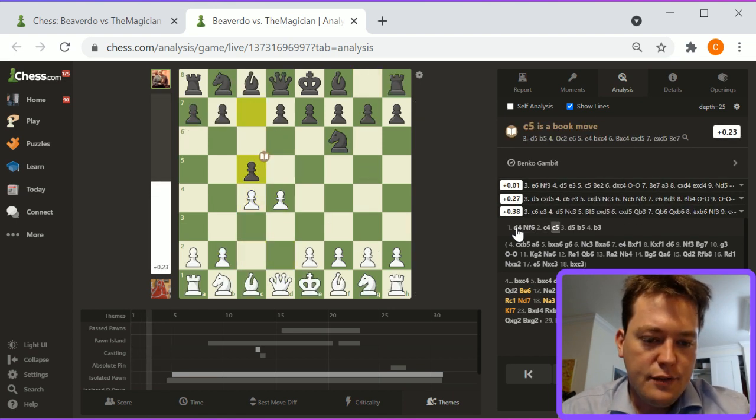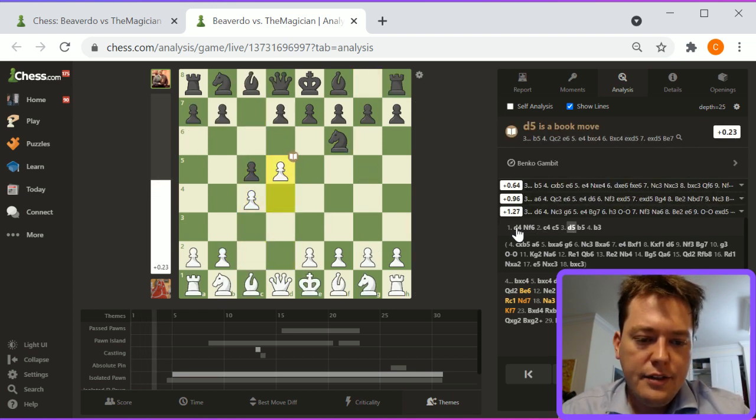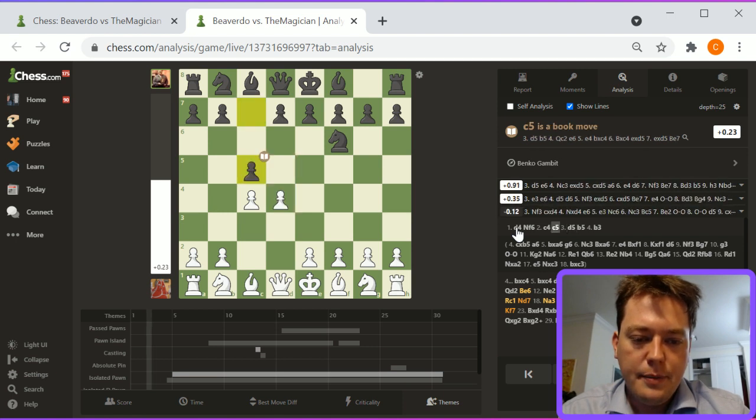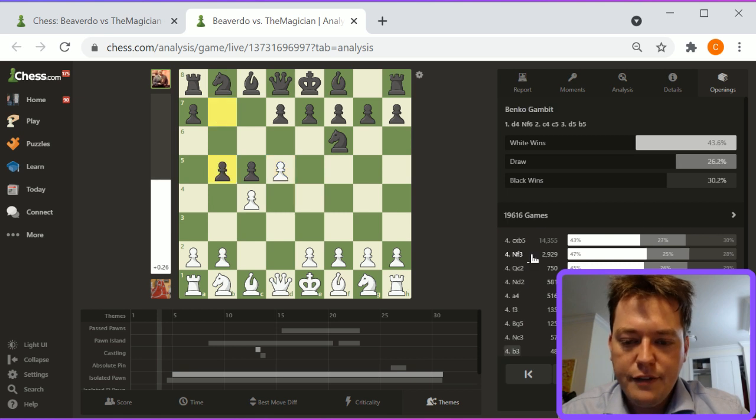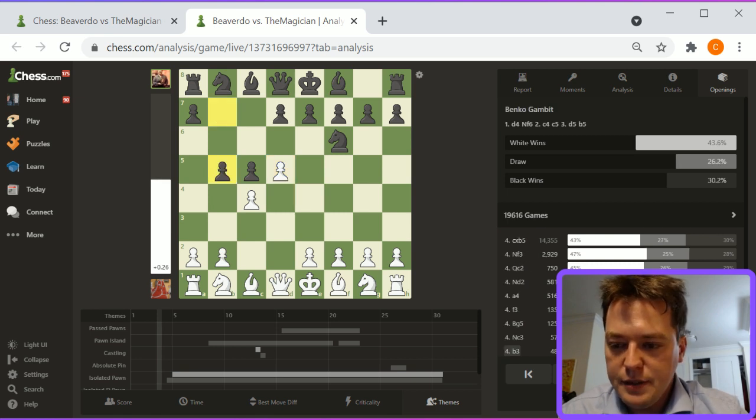D4, knight f6, c4, c5, and then d5 is basically the mainline move here. So d5, b5, and then b3 is played instead of c takes b5. B3 is a much less common line — the mainline here is c takes b5, like I played through a few times.